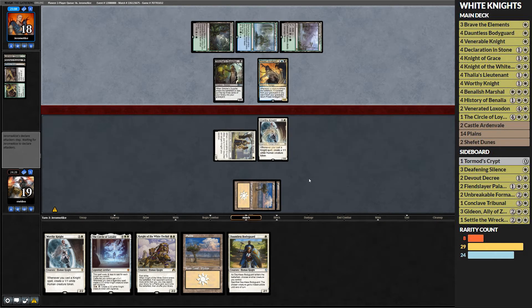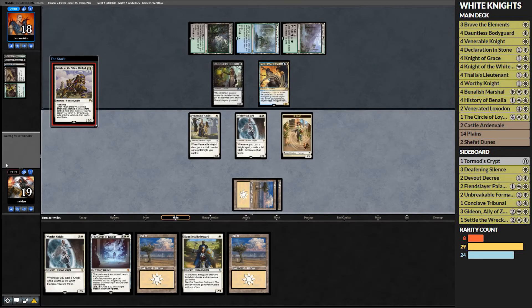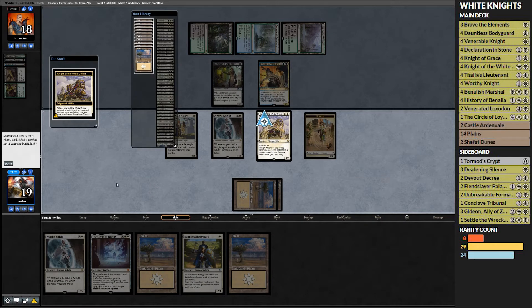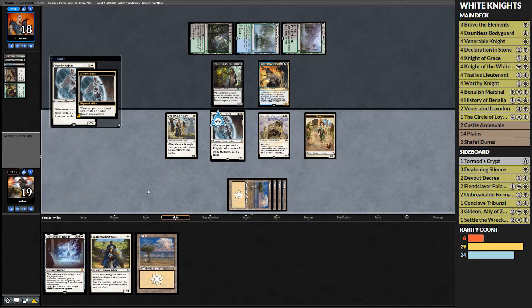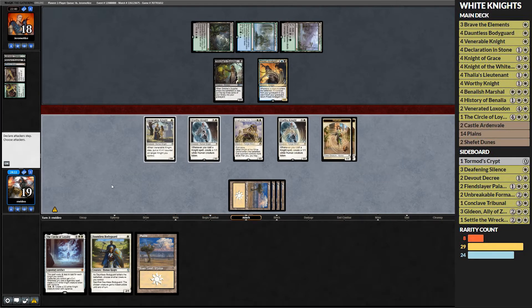Hard casting Prized Amalgam — all right, that's the kind of thing you like seeing. Knight of the White Orchid trigger — this is where value town starts coming into play. Definitely searching up the Plains, making our land drop, and playing another Worthy Knight.